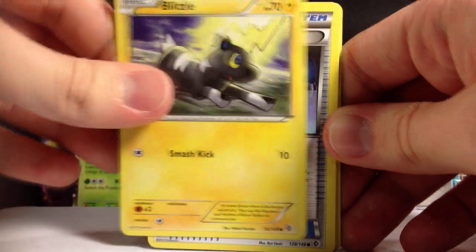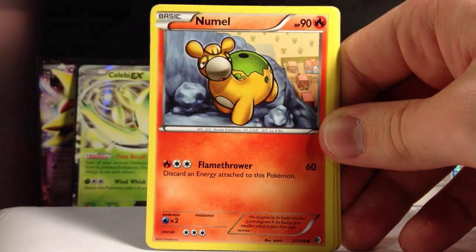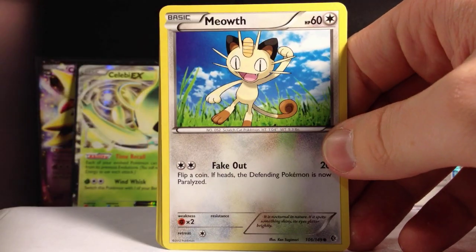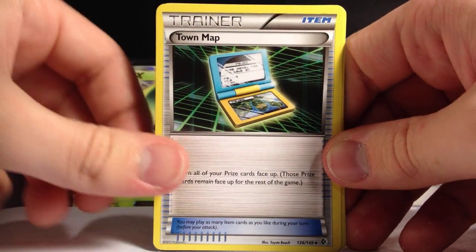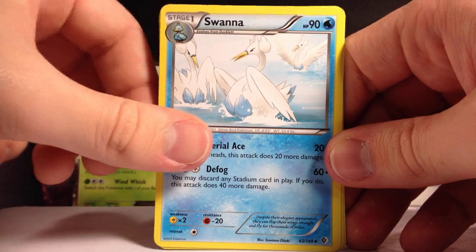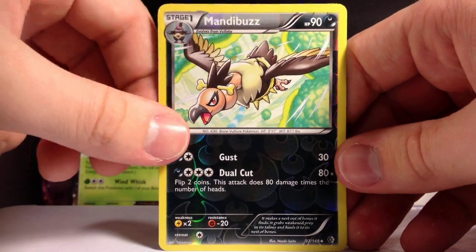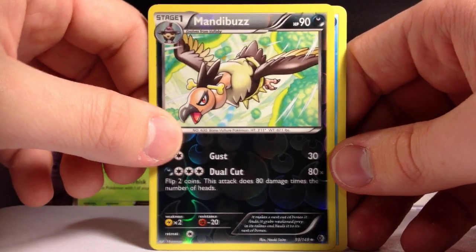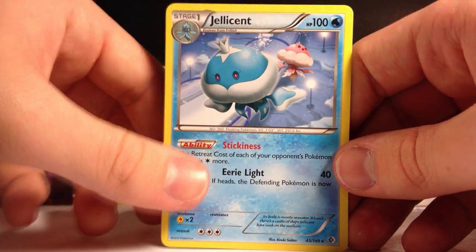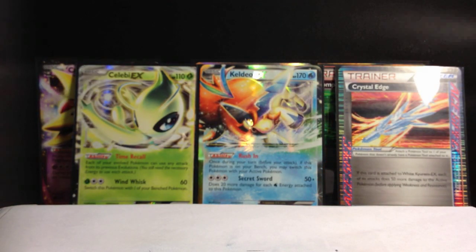Blitzle, Energy Search, Chinchou, Nummel again, Snorlax, Tauros, Swanna. Mandibuzz reverse — that's the first Mandibuzz reverse we've had. Thought it was a rare for a second. And a Jellicent — that is the first regular rare we've had for Jellicent. Still not too bad.